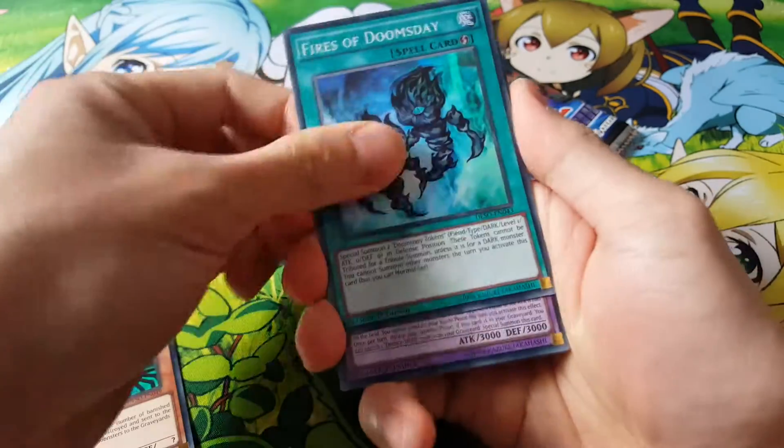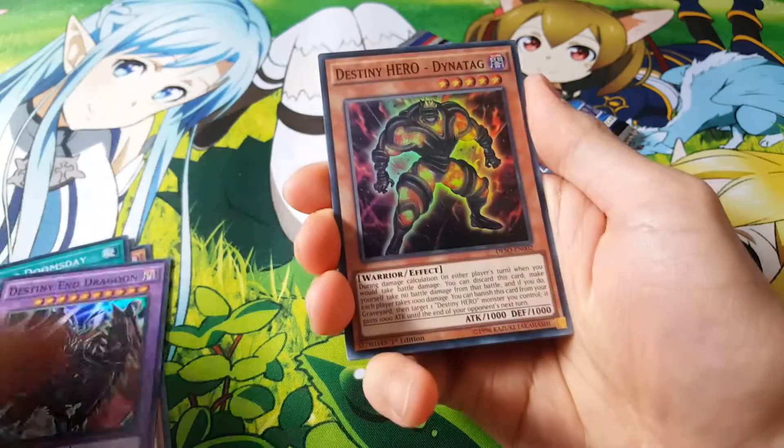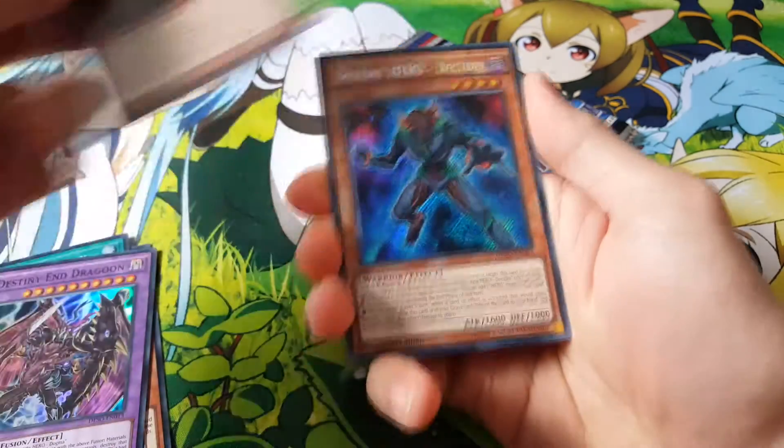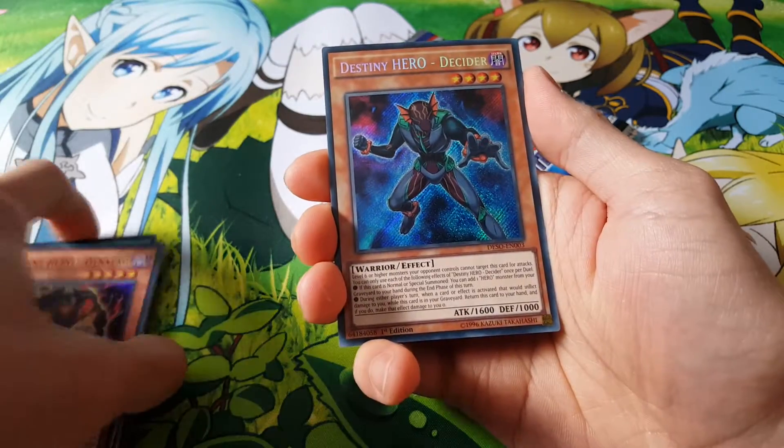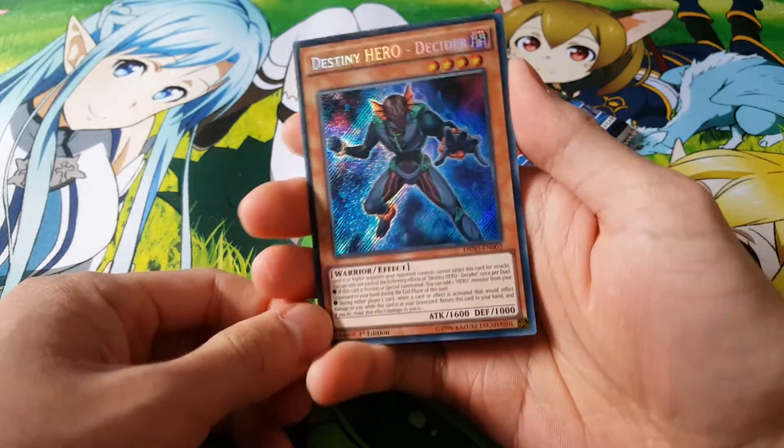Doomsday Horror, Fires of Doomsday, interesting reprint. Destiny in Dragoon, a really good reprint. Destiny Hero Dynatag, and a Destiny Hero Decider. There we go — our first secret Destiny Hero. Not bad.